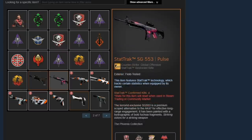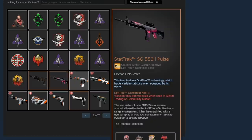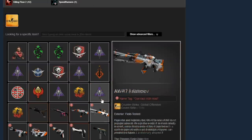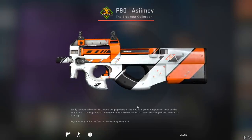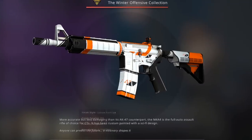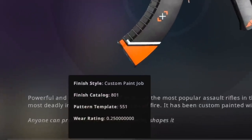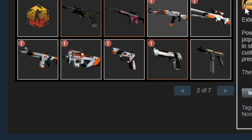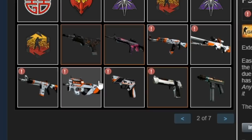Just a random StatTrak SG pulse with a bunch of holo Katowice 2014 stickers, and then here's where things get interesting — he has a ton of regular-looking Field Tested Asiimov skins. But upon further inspection of their floats, you'll see that each of them is exactly 0.25 float, zeros all around. This guy spent a ton of money for the 0.25 float Asiimov collection — kudos to him.